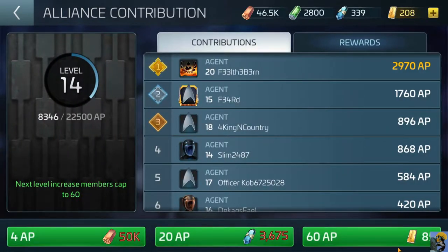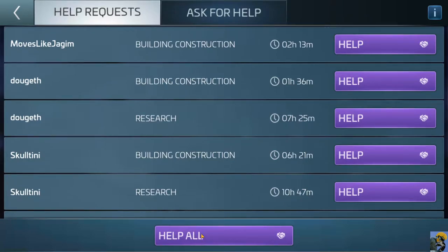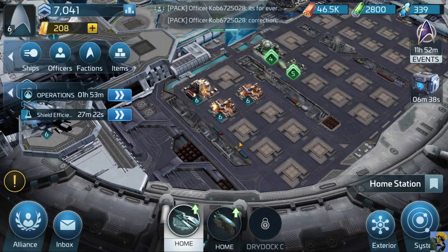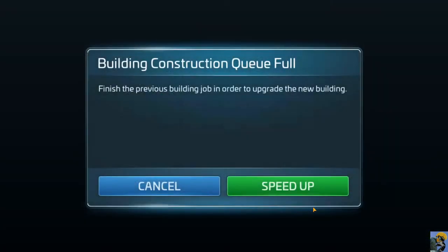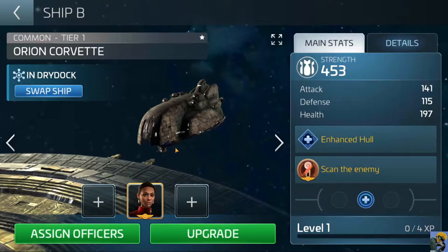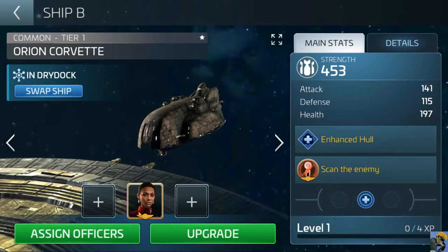I don't really have enough to contribute to the alliance — it's kind of expensive — but I can help out a lot of people, so let's do that. We helped a bunch of people, we're going to request help, and then let's go back to doing our mission. My queue is all full so I can't really do anything about upgrading right now.